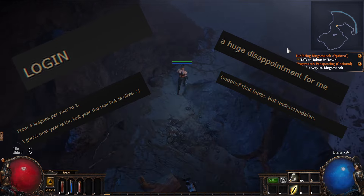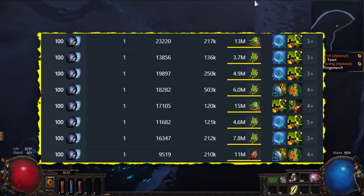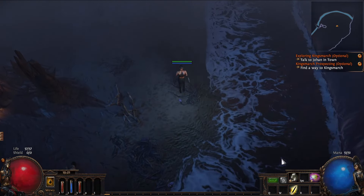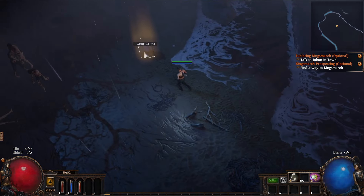Everyone has their own approach to this, but I want to once again create the strongest build I've ever played. I'm talking about the energy shield stack trickster that I tried out in this league. I stopped playing quickly last time because I was disappointed by the removal of magic find, but this time I plan to create a truly powerful build.